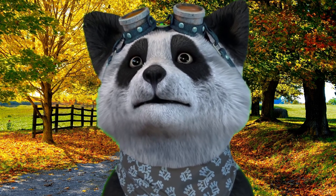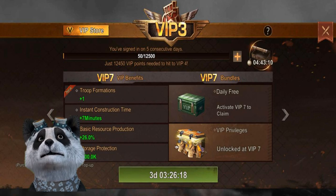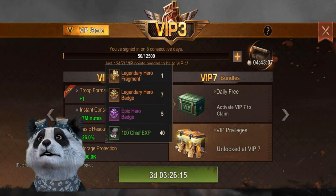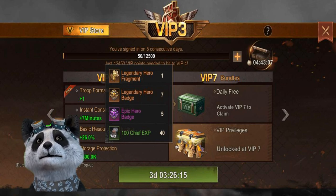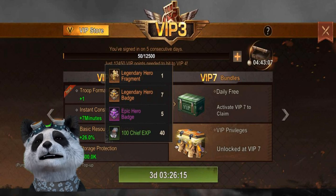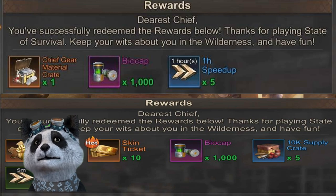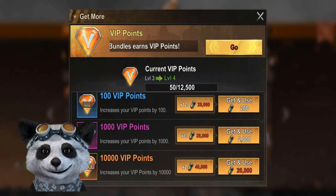My fourth piece of advice is to get the VIP — at least to level 17. Level 17 gives you one gold fragment per day, and for free players it is a good way to get gold fragments, which we will save until much later. You can obtain VIP from daily logins, the alliance shop, gift codes, market stall, and by using biocaps.